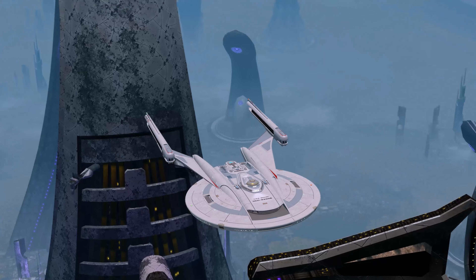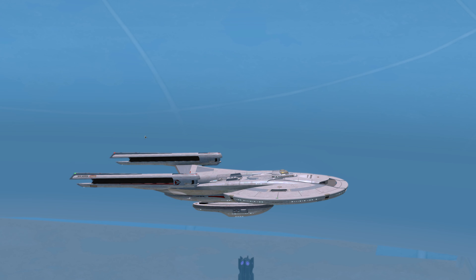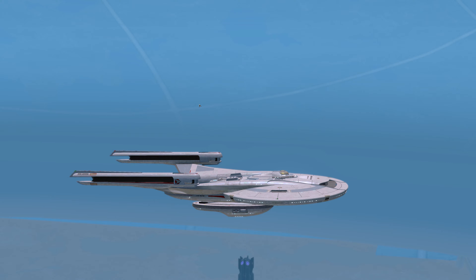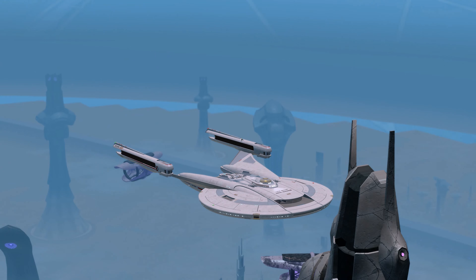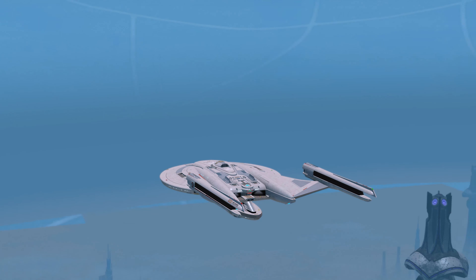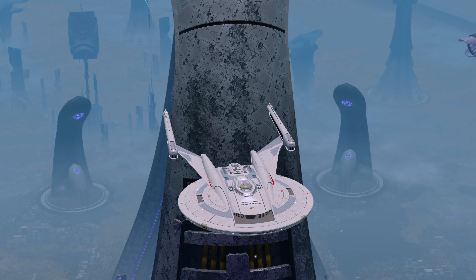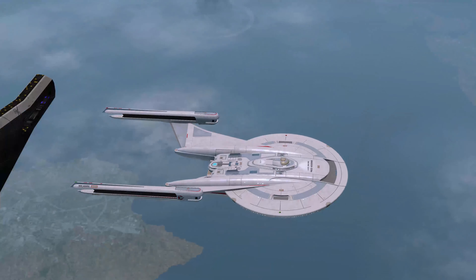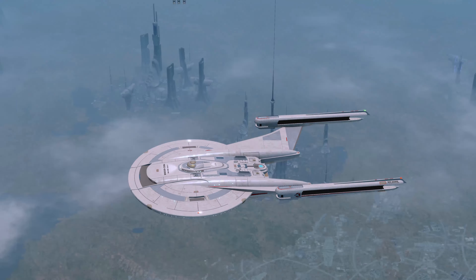Here we are in the Solanae Dyson Sphere. A huge shout out to Atched472, who is a big fan and wanted to see this particular ship, and graciously donated a Zenkethi vanity shield to me on Holodeck — making sure I have the complete collection. Here's a better, clearer look at the ship in some really good lighting. It's a very smooth and clean looking ship.